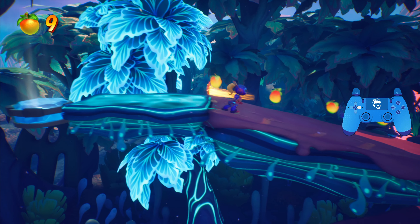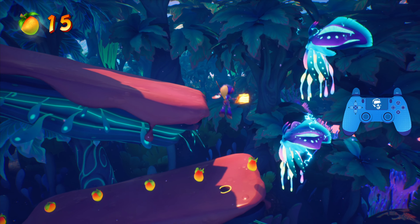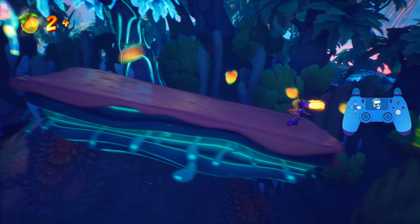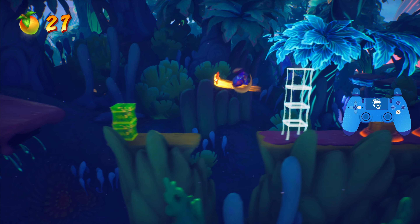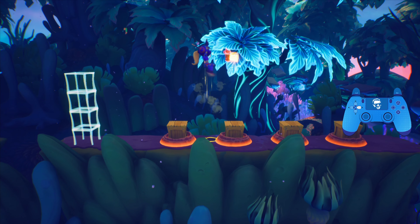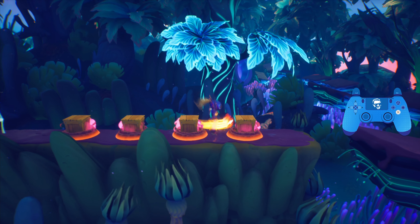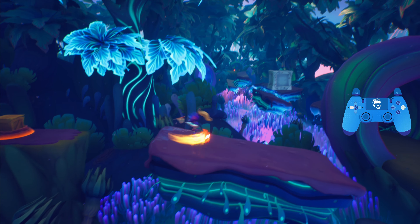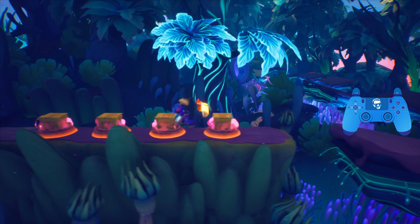Heading up here, there's a flame box — you want to pop that before the flames turn back on, and then bounce on this crate a few times. You need a lot of fruit to get to 80% in this stage, so I advise you to get it all very early. Wait for this flame vent to subside, and then kill this space shrimp.